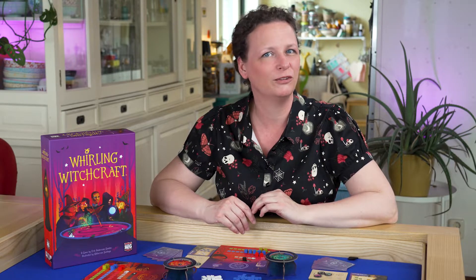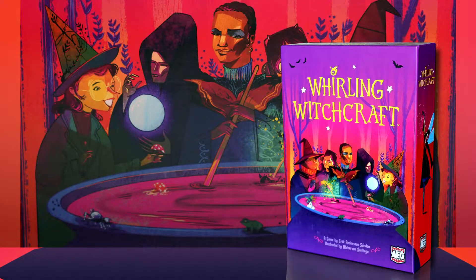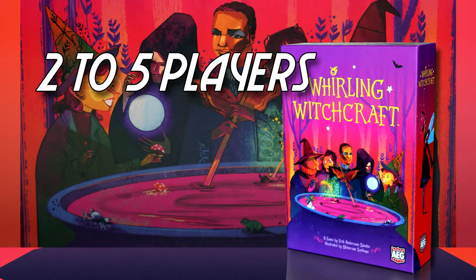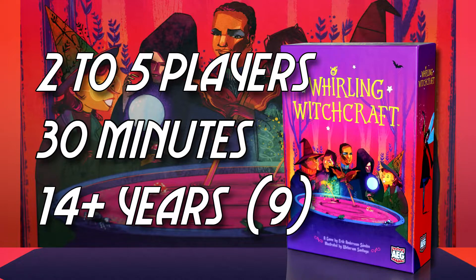The first witch with five points is the baddest witch in the woods. Whirling Witchcraft is a contest for two to five players and takes around 30 minutes even with five players. The box claims the game is for 14 years and older, but in our experience a smart kid of nine can play this game and have fun.